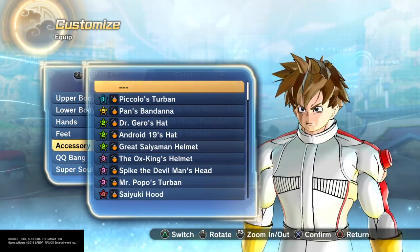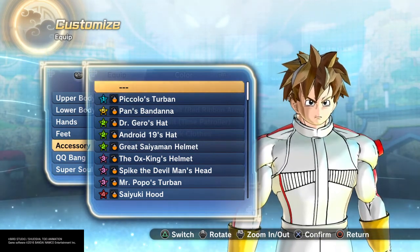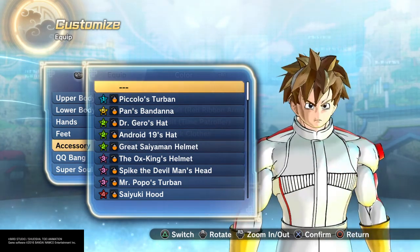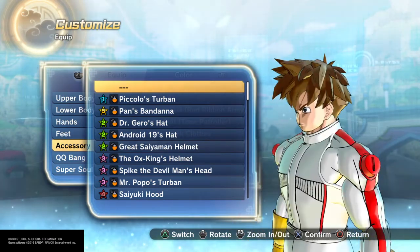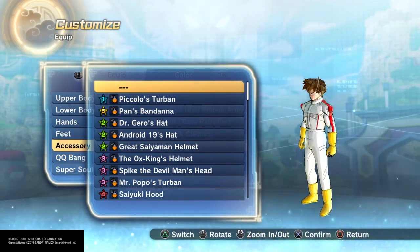Hair doesn't matter at all. For eyes I went with the human eyes, the ones you start out with when you pick a human. No nose of course — he doesn't really have one. And then a circular chin, because he's a kid, he's like 10, so yeah short and small.